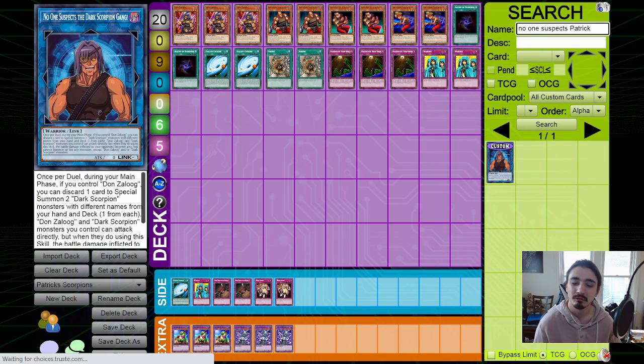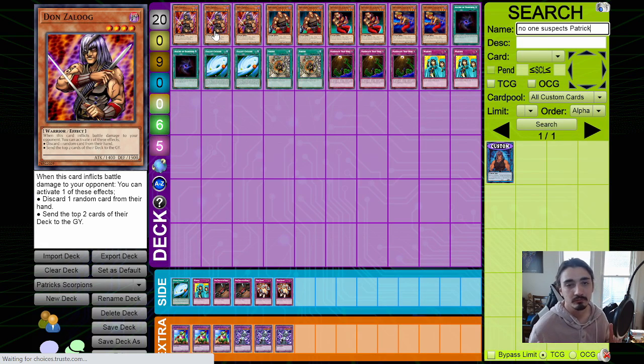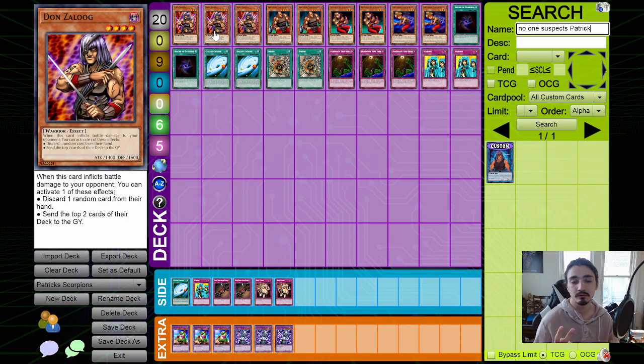The monster lineup is pretty obvious with triple Don Zaloog. He's running three Don Zaloog because he's the bread and butter of the deck — your skill is completely based around him. Don Zaloog has the ability that when he inflicts damage — and every Dark Scorpion has this type of ability when they inflict damage — he can either rip a card from your opponent's hand or send the top cards of your opponent's deck to the graveyard.